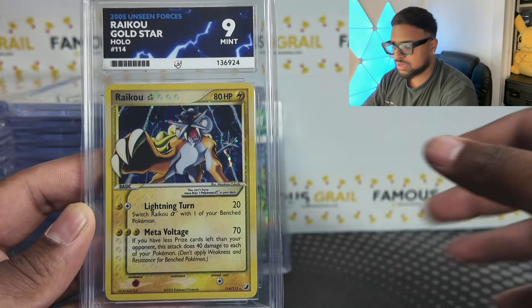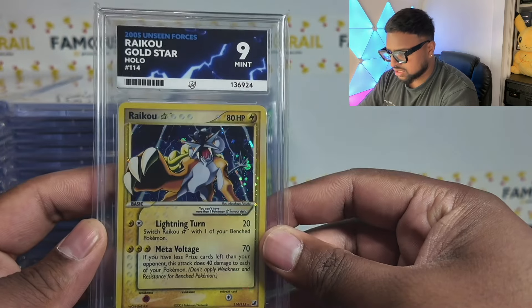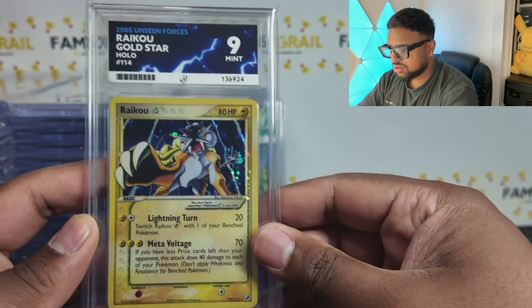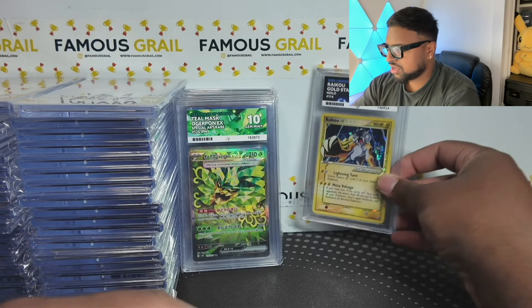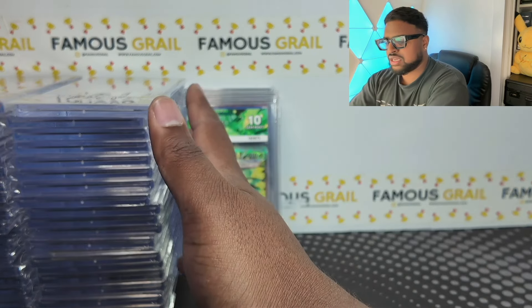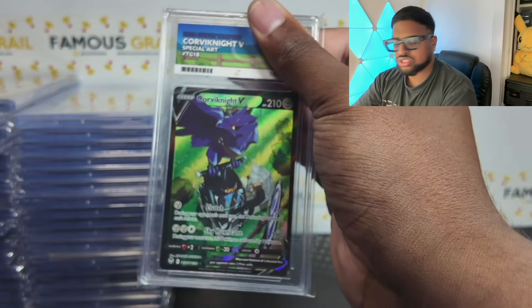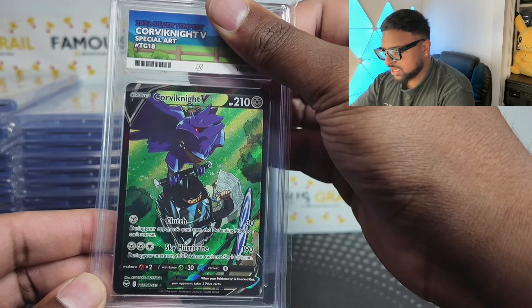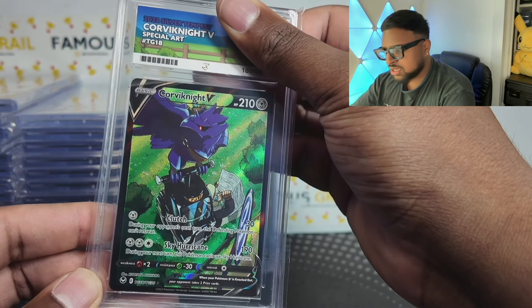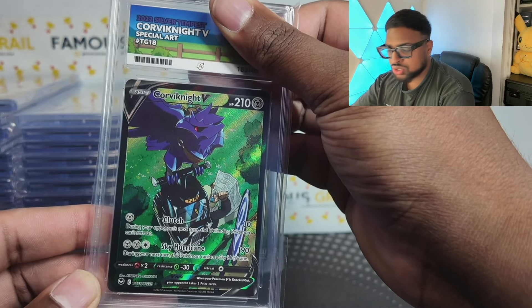I also have a Mewtwo from that same shop — a six, shout out to Pokémon Plug. So yeah, the Raikou gold star with an Ace label and a standard label — got that relabeled. Now let's get into the main theme: character secrets and trainer galleries in English, and character secrets in V-Max Climax from 2022. I think this stuff is so slept on — some are starting to increase in value.